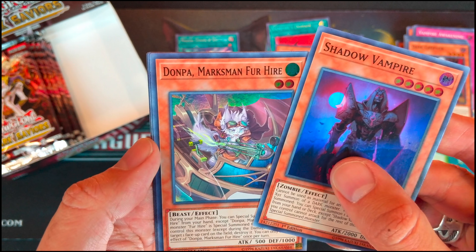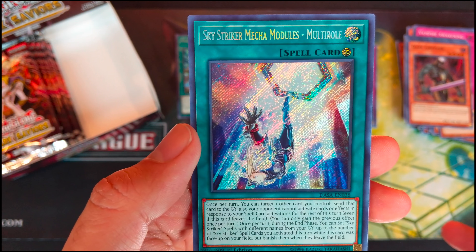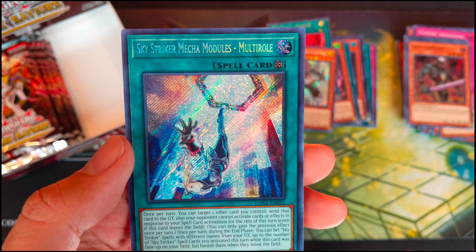We have Shadow Vampire. Dawn Palm Marksman for Hire. Armageddon Knight. The Monarch Stormforth. And Skystriker Mecha Modules Multi-Role. Cool.